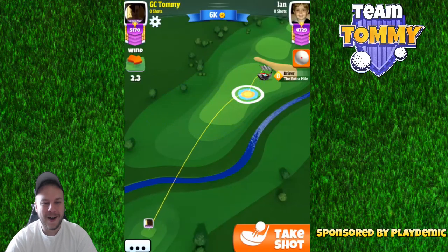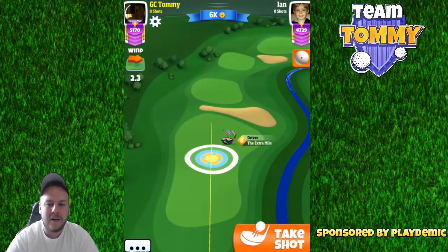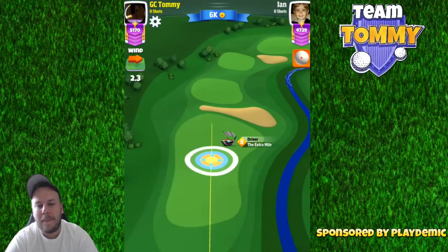Hello everybody and welcome to hole number six, part five of the Glenmonarch Estate in the Glenmonarch mini tournament video, sponsored by Golf Clash and Playdemic. So let's go - we're going to start by using a power three ball.